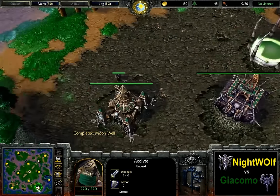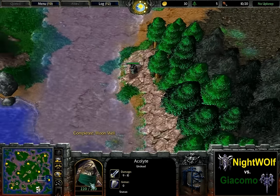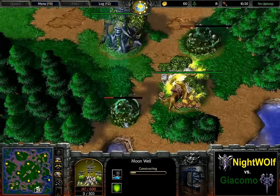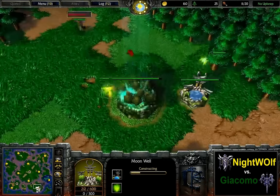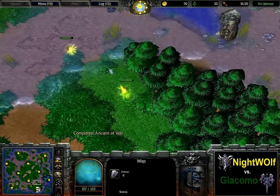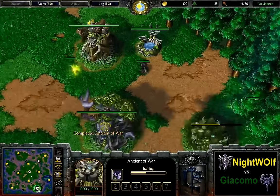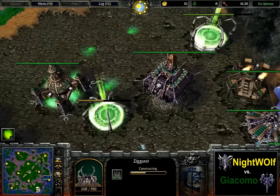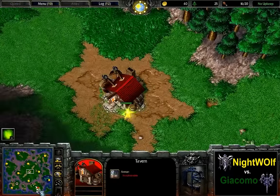Shop is now coming. Nikolai is going to do some scouting and he's going to find the opponent at the first position he checks, which is going to be the close position. Altar is now in production as well as the second Moonwell, very defensively placed. Of course Nightwolf is expecting Gargoyle harassment eventually. Two Wisps now leaving the main, probably want to scout the close position, want to go towards the middle to pick up the first hero from the tavern. And it actually is a ghoul build order as we see the second Ziggurat going up and no Graveyard so far.